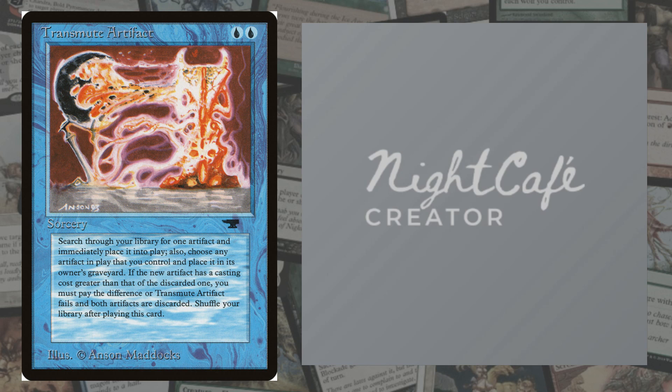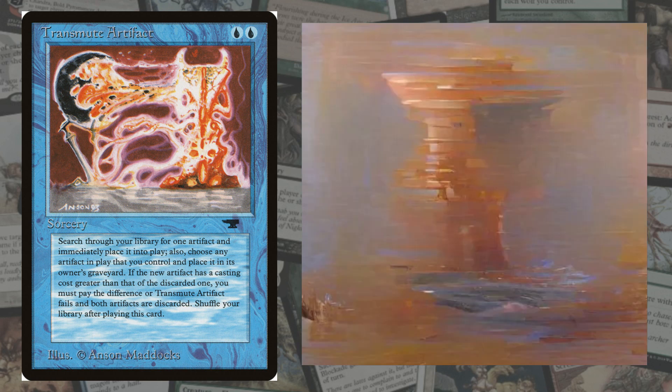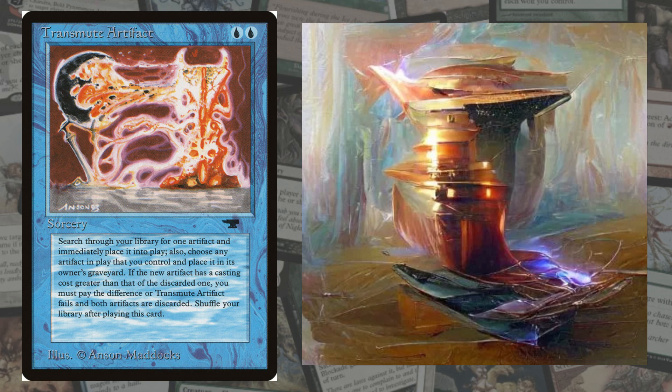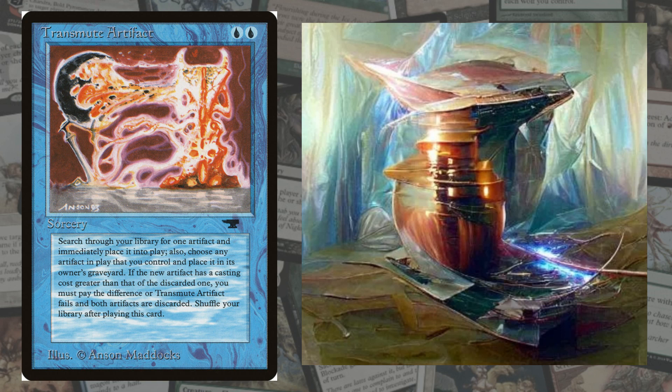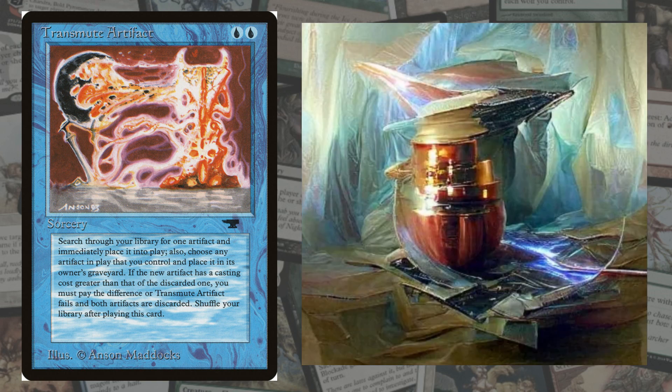We're going to give Transmute Artifact a go. I feel like AI is not going to do well for these Antiquities cards. It looks like obviously something is in the center with a bit of gray. I don't know what's going on — what is it thinking? Well, it does look like some kind of artifact that's transmuting. Is that with a nice glowing blue? We're almost at 75%. Is it in a mountain or ice? It's very interesting. This is an interesting take for AI doing Transmute Artifact, that is for sure.